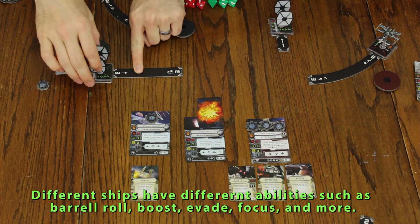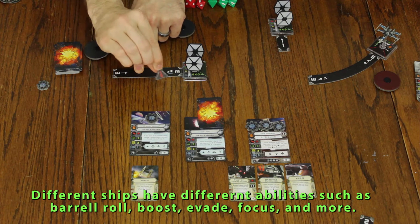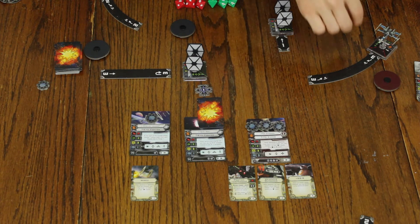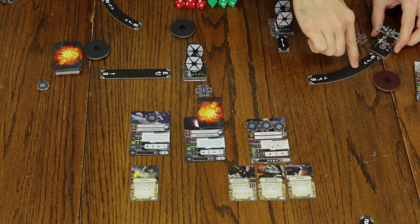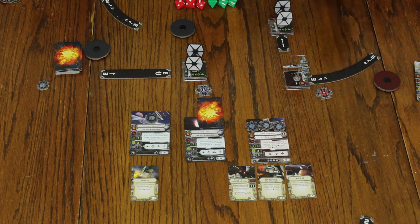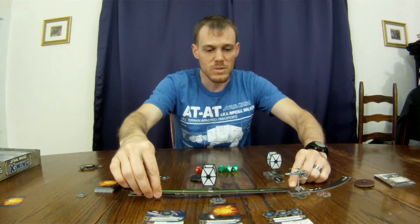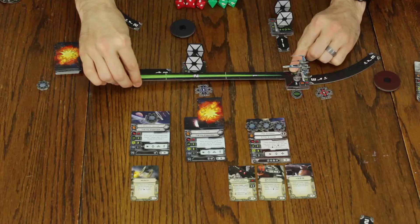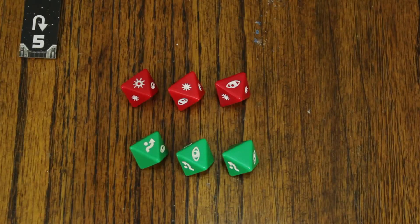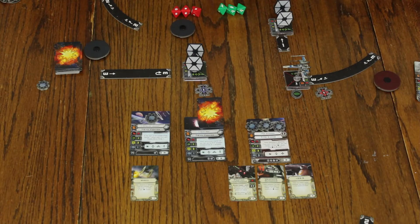He's already suffered one damage. Our level six pilot is going to go three forward so that he can get rid of the stress token that he had. And now that he's gotten rid of his stress token, he's going to target lock Poe Dameron's X-Wing. And finally, Poe Dameron, at skill level eight, is going to bank three, and he's going to focus because his special ability gives him extra stuff to do when he focuses.